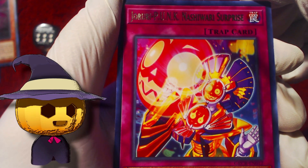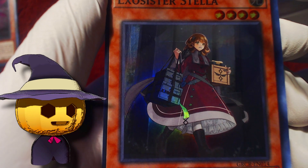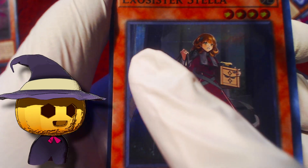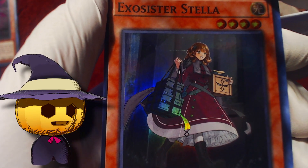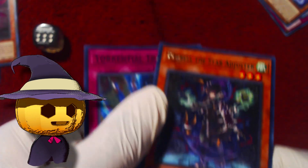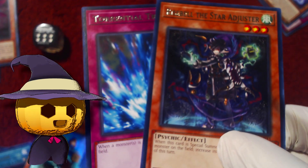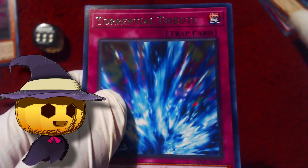Jiruri Punk Nashiwari Surprise, Virtual World Hime Nyanyan, Exosister Stella — another Exosister. You can see these poor printing qualities — there's a line there that's not supposed to be there. Respell the Star Adjuster and Torrential Tribute — which is pretty good.